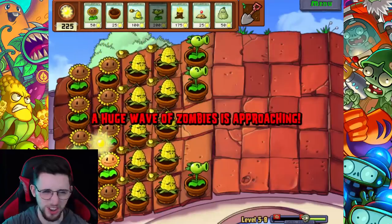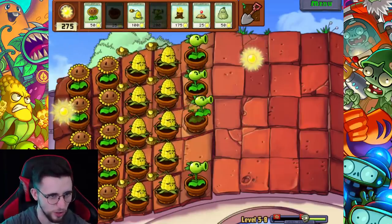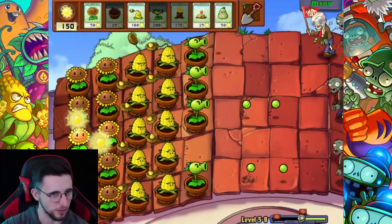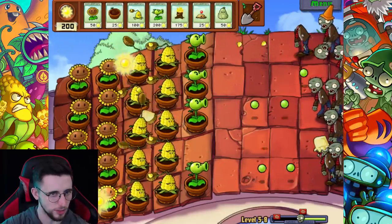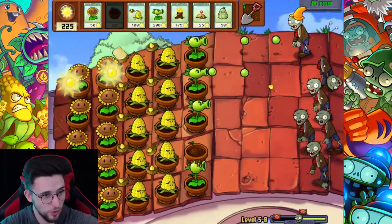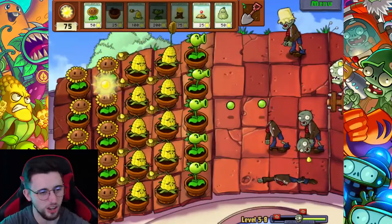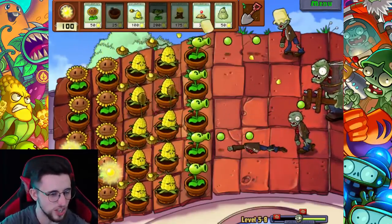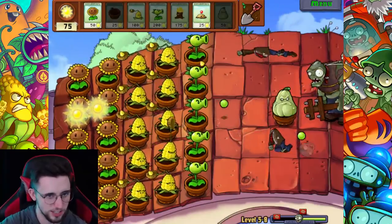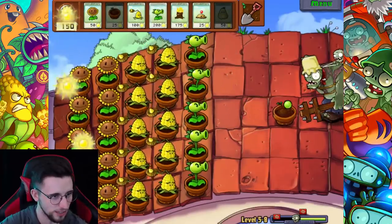Don't send the gargantua now - I know you really want to send that gargantua but don't do it! Send me so I can die in a fraction of a second. I nearly made it an entire level there, I'm actually quite proud of myself. Not too bad. Oh they're sending the gargantua - squash, here's your true test! Nope, that didn't do anything, that didn't do anything at all.